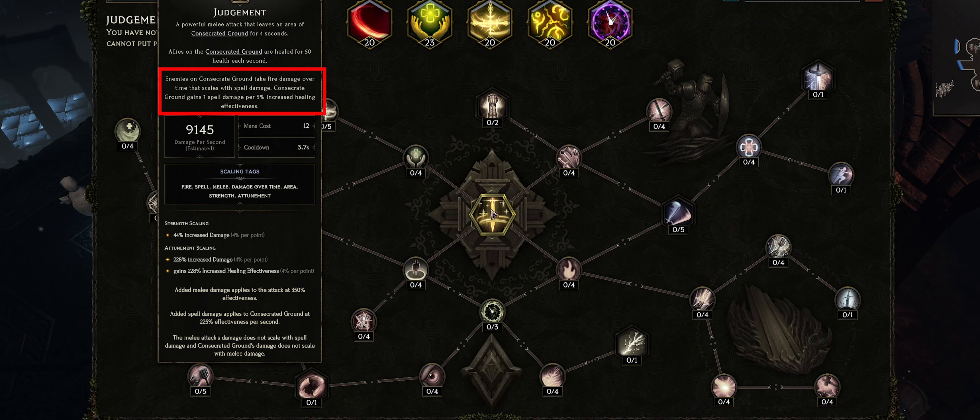Consecrated ground gains 1 spell damage per 5% healing effectiveness. And then you have the melee attack. The melee attack scales off of strength, attunement, and damage. It also says the melee damage applies its attack at 350% effectiveness. So the melee damage is based on melee and the consecrated ground is based on spell damage, which scales off of healing effectiveness. It also says the melee attack damage does not scale with spell damage and the consecrated ground damage does not scale with melee damage.